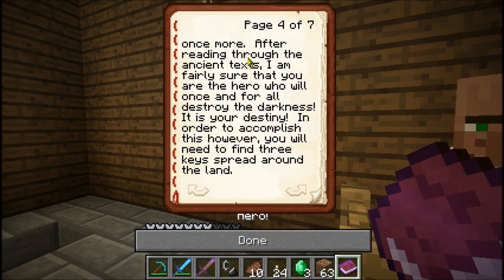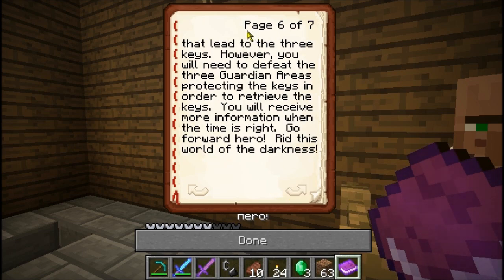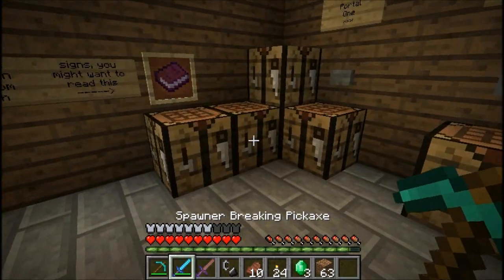Then once the Darkness had regained enough power to destroy the locks on the door, another hero rose and reinforced the locks on the door, sealing it once again. However, the locks are fading once more. Wow, these locks suck. After reading through the ancient texts, I am fairly sure that you are the hero who will once and for all destroy the darkness — so it's going to be Backlone three times, I think. It is your destiny. You will need to find three keys spread around the land, find the keys to force the door open, and once and for all rid this world of the darkness.